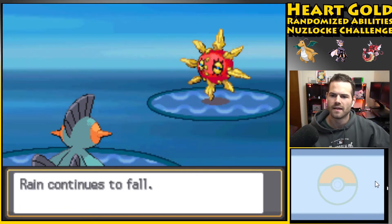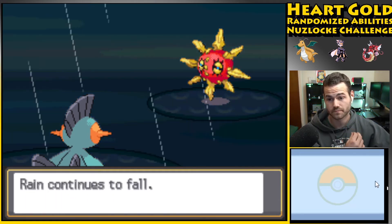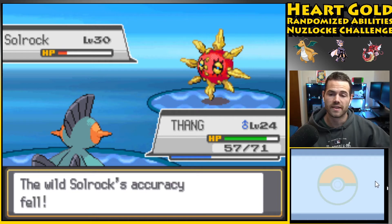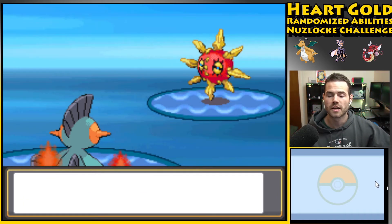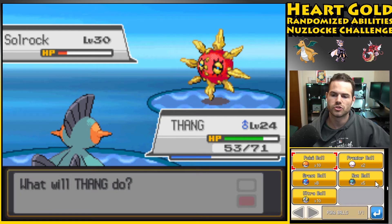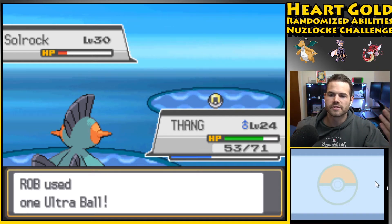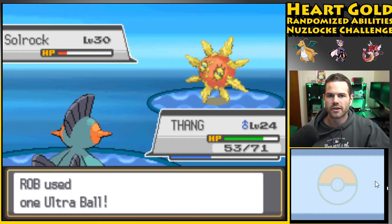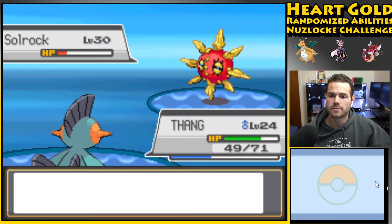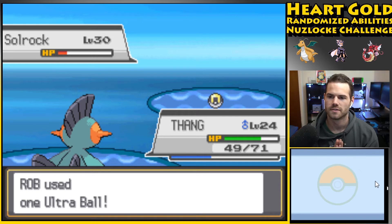Rock Throw didn't do that much. Maybe Ivysaur is just weak — maybe it's an IV thing. Accuracy is down in the dumps. One of the things I've been curious about is whether Pokeballs like the Dive Ball and Net Ball still affect Water types or Bug types in a randomizer — does that stay linked to the sprite, or is it linked to the actual Pokemon? This is coded as a Gyarados encounter so maybe Dive Ball would still be effective. I thought that Ultra Ball was gonna catch it, but we'll try again.